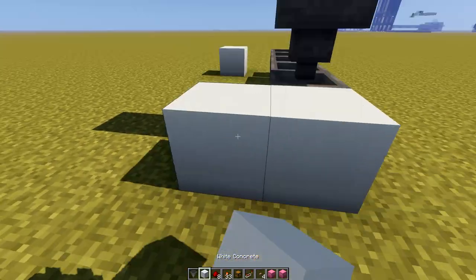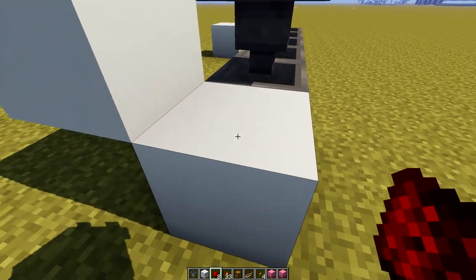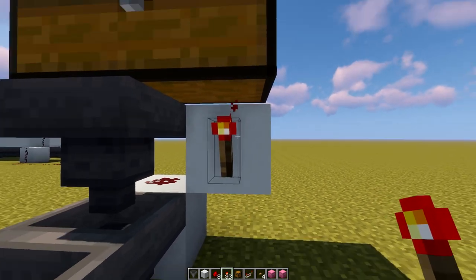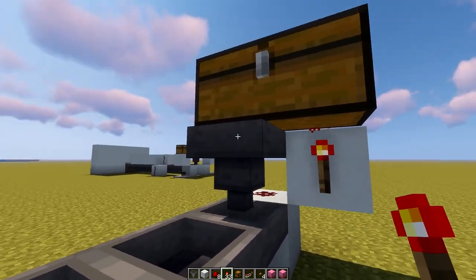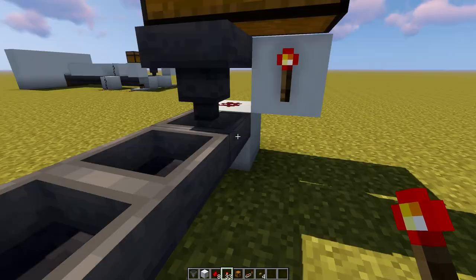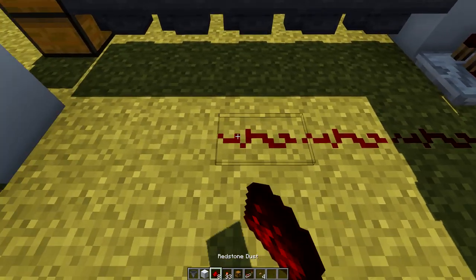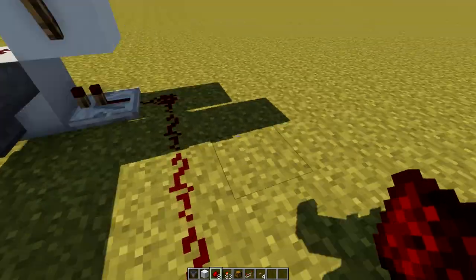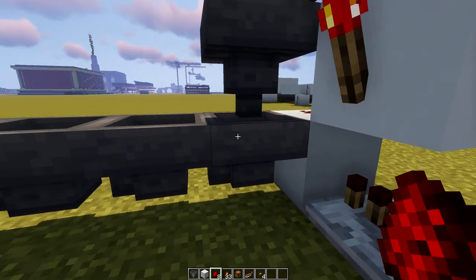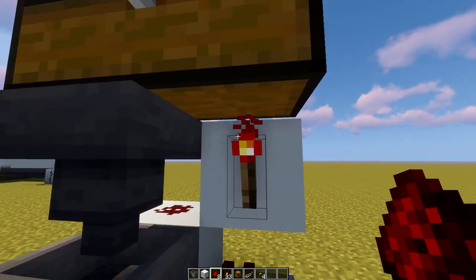The next step is to add two blocks diagonally on top of each other like that behind the last hopper. Here on top of the bottom block we are going to add one redstone dust, and here on the upper block we are going to add a redstone torch blocking off this hopper. After adding some Shulker boxes you can see everything stays inside because the hopper is blocked. All that's missing now is placing a repeater down here and connecting everything with the button up here in the front.